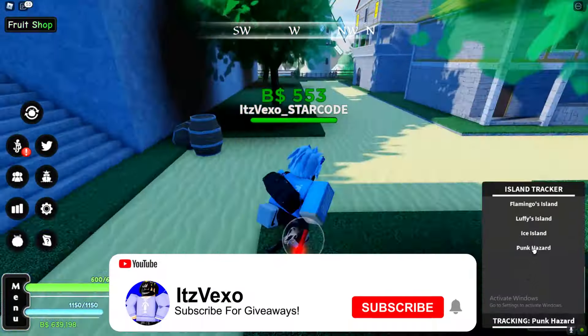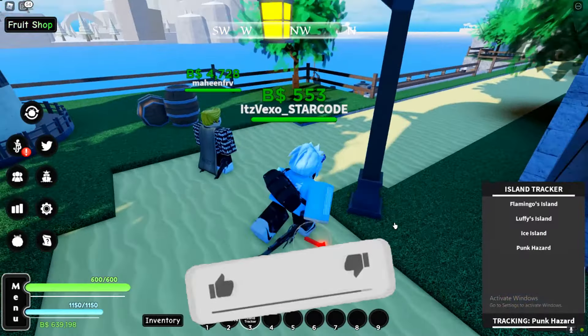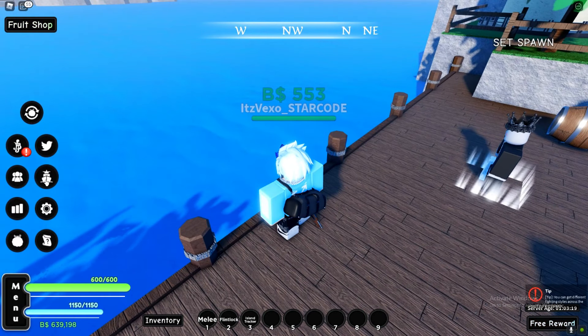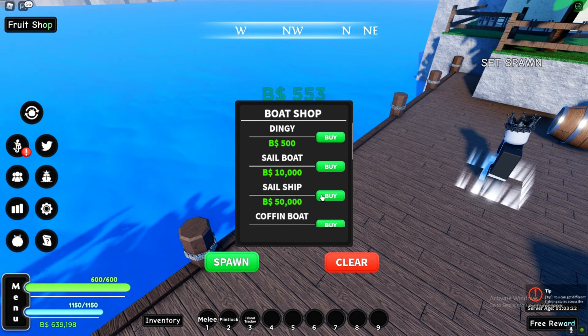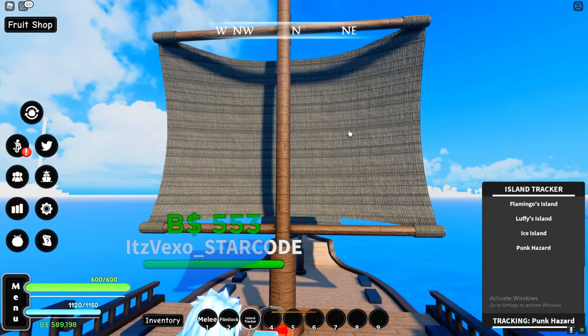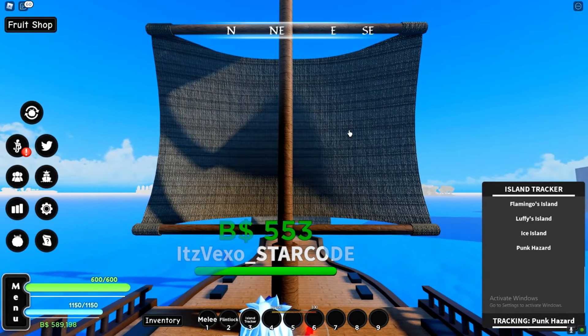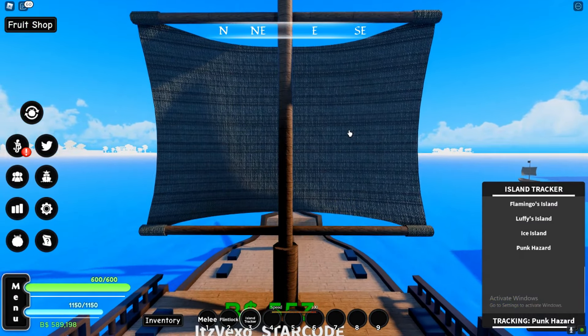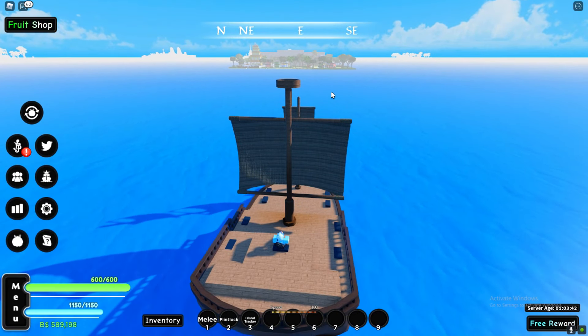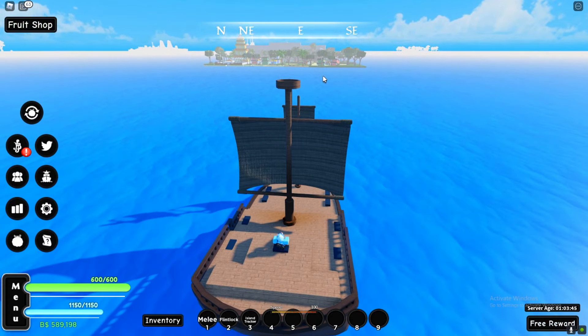Before I redeem the new code, I'm going to check out the new island. The island is called Ponk Hazard. If you guys are struggling with finding islands, make sure you get the island tracker orb. Let's go ahead and spawn the sail ship and head all the way to the new island. I can actually show you guys where the island is, which saves you buying the island tracker — and it's really cheap anyway.